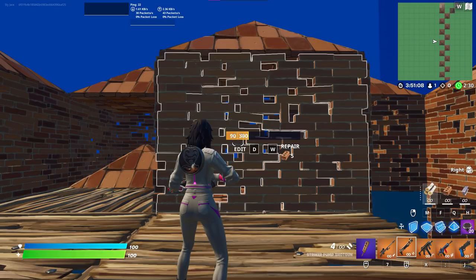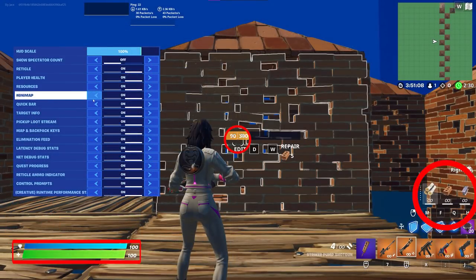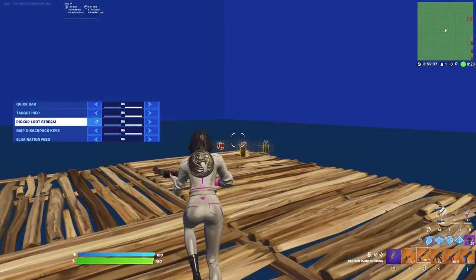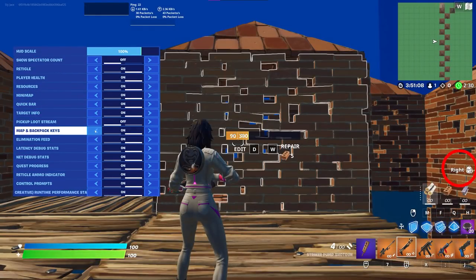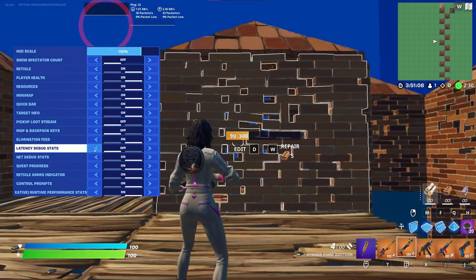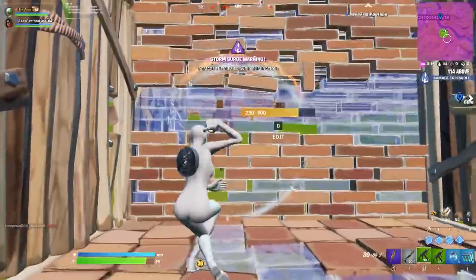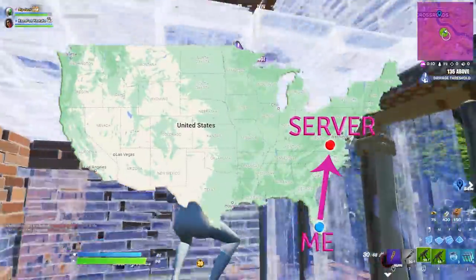Now going into the Game UI tab, there's a bunch of clutter we need to turn off. The less stuff on screen, the easier it is to see opponents in hectic fights. Spectator count: off. Reticle, player health, resources, minimap, and quick bar all need to be on. Target info shows how much health builds have, so keep this on. Pick up loot stream shows you how much loot you just picked up, but you can always see the total in your inventory, so it's useless — off. Map and backpack keys: off. Elimination feed is on — when you're third-partying fights, it's super useful to see the elimination feed to know when to engage. Latency debug stats: off. Net debug stats show your ping, and while it's really inaccurate, it does show you when your lobby's getting really laggy. In really stacked games, I know the lobby's getting laggy when it shows I have zero ping, because there's no way I'm getting zero ping from a thousand miles away from the server. On.